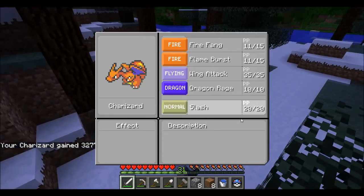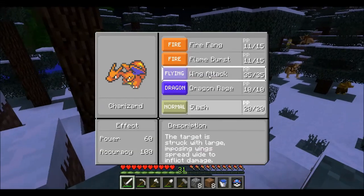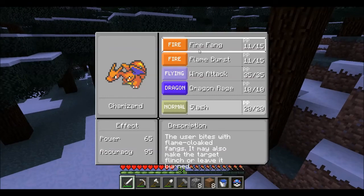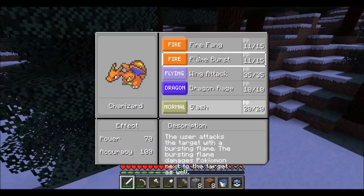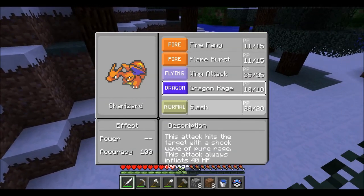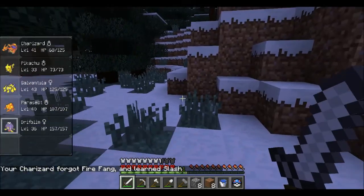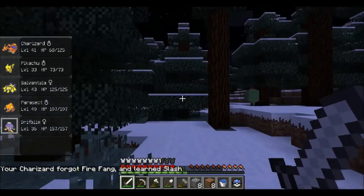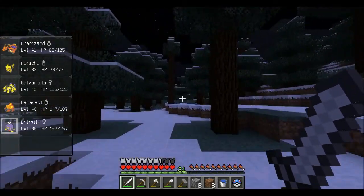Looks like Charizard can learn something new here — Slash. Do I want to get rid of something for Slash, though? I could get rid of Fire Fade because it's not quite as good as Flame Burst. Wing Attack I like, Dragon Rage I like. I think I'm going to get rid of Fire Fade because I want a varied move set in case I'm fighting a Water-type or some other type.